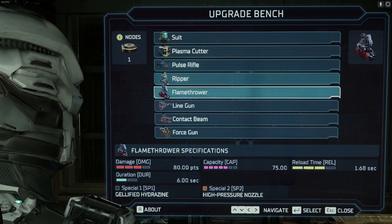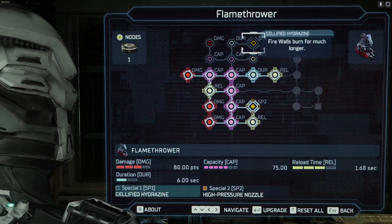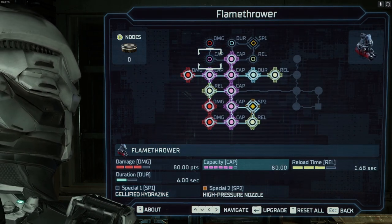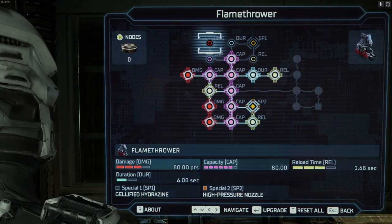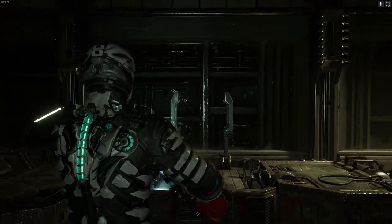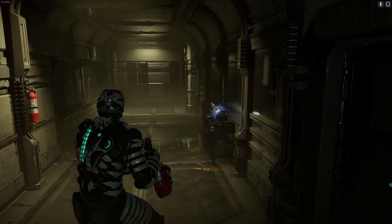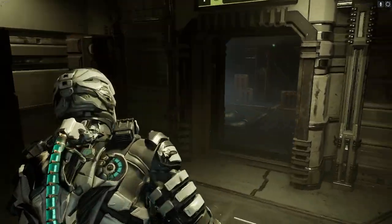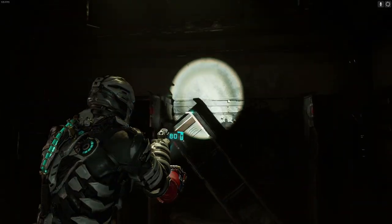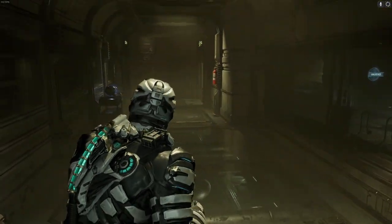We do have a power node — can we actually upgrade anything? We actually can. What does that do? Firewalls burn for much longer. I wouldn't mind upgrading the damage as well, because I like my flamethrower doing maximum damage. Actually, weren't we gonna upgrade the contact beam? The contact beam could use a few upgrades — that thing is the unsung hero.